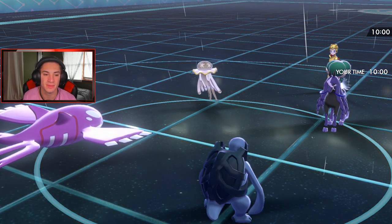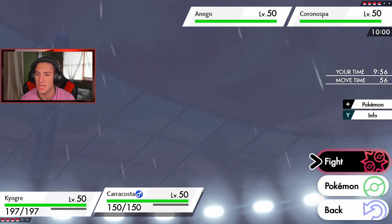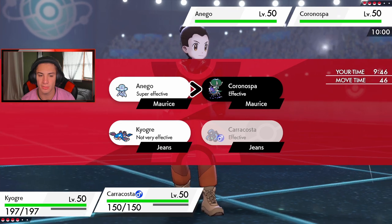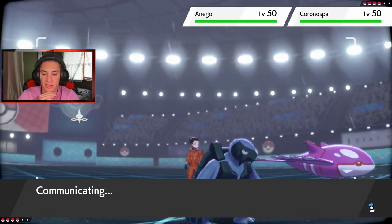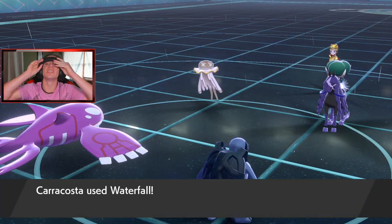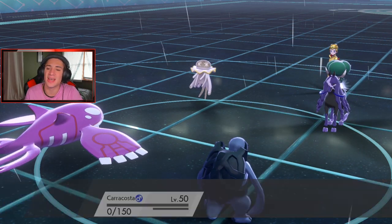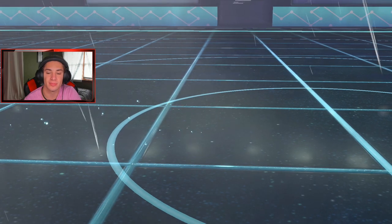We're gonna drop that Origin Pulse and double up into Calyrex. He might Dynamax but we have Swift Swim so we're rolling. Waterfall's gonna hit big for Karakossa especially in the rain. He's not Dynamaxing and we're coming in hot. Giga Drain pops and one-shots Karakossa — he gets a ton of HP back. Hopefully Kyogre can pick up the double kill. Giratina's Grim Neigh ability is popping, which is a little scary.